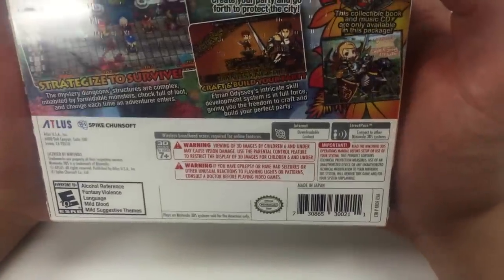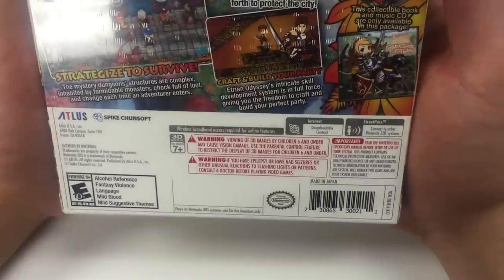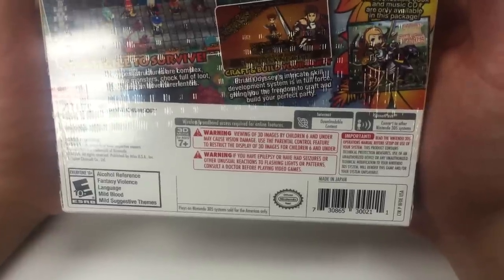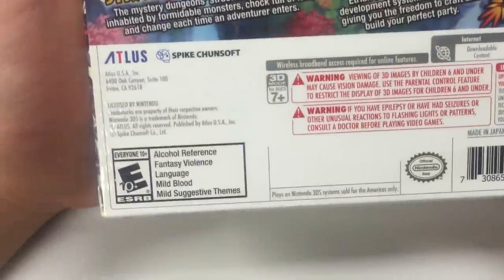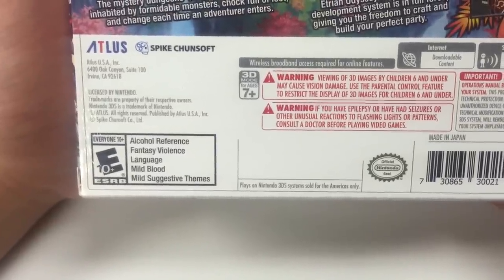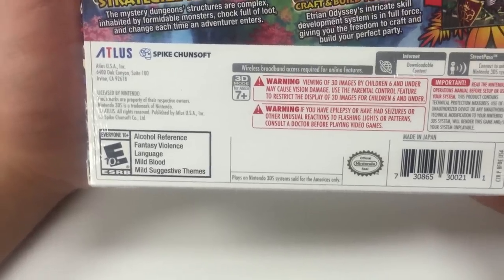For the specs: you can go to the internet for the DLC, the downloadable content, and StreetPass to connect to other Nintendo 3DS systems. The reason why it's rated E for everyone 10 and over is due to alcohol reference, fantasy violence, language, mild blood, and mild suggestive themes.